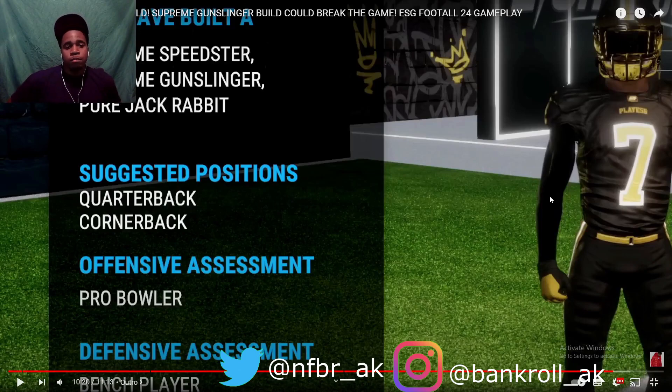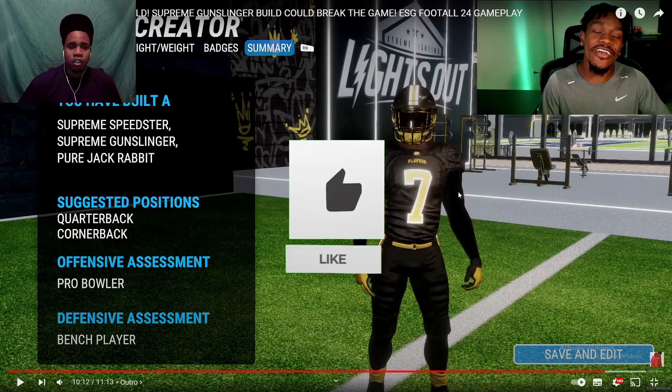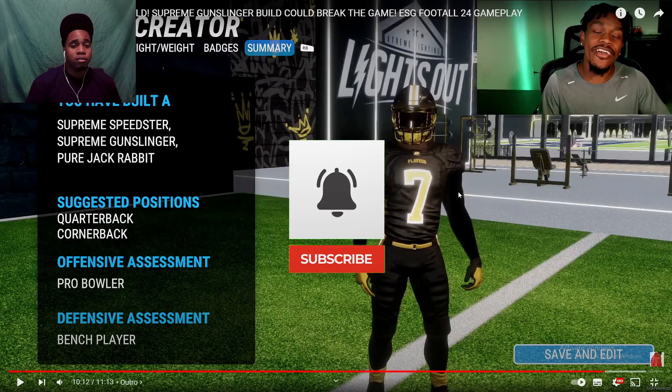The build summary shows: Supreme Superstar — Supreme Gunslinger, Pure Jackrabbit. Suggested positions: quarterback, cornerback. Offensive assessment: Pro Bowler. Defensive assessment: Bench. This definitely gave me an idea of the type of build I'd want for my Mike Vick build. If y'all want to see me make my own version, let me know down in the comments. Until then — like, comment, subscribe, and share.